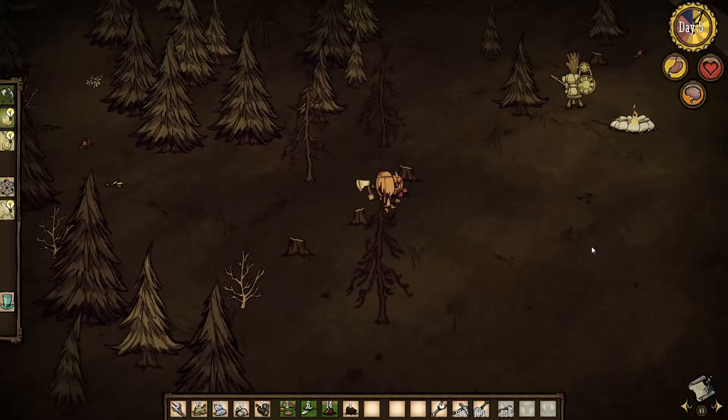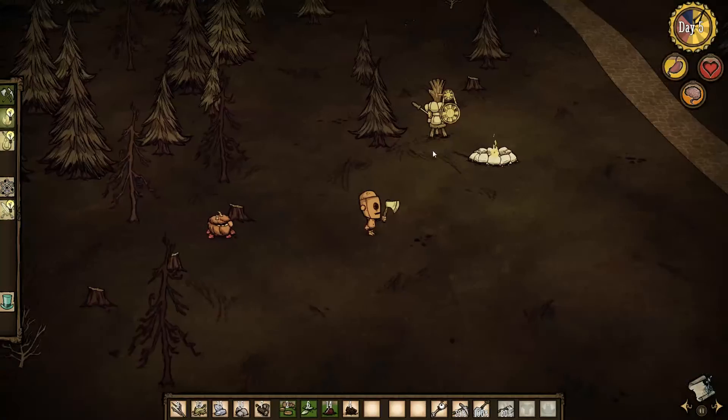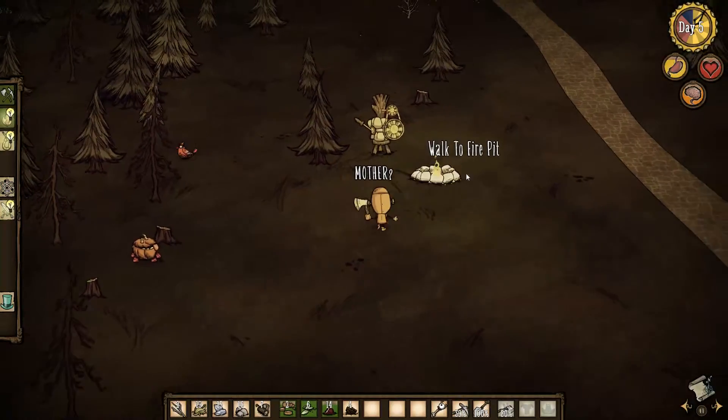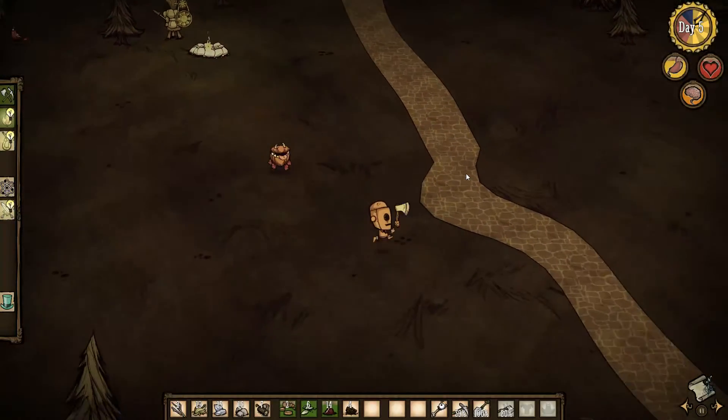We're gonna go check down here — there's some farming plots. It's kind of far away actually. Maybe I should have placed my camp down here more. Can I move it? No I can't. Oh well, it'll just be a walk — it's not too far away.